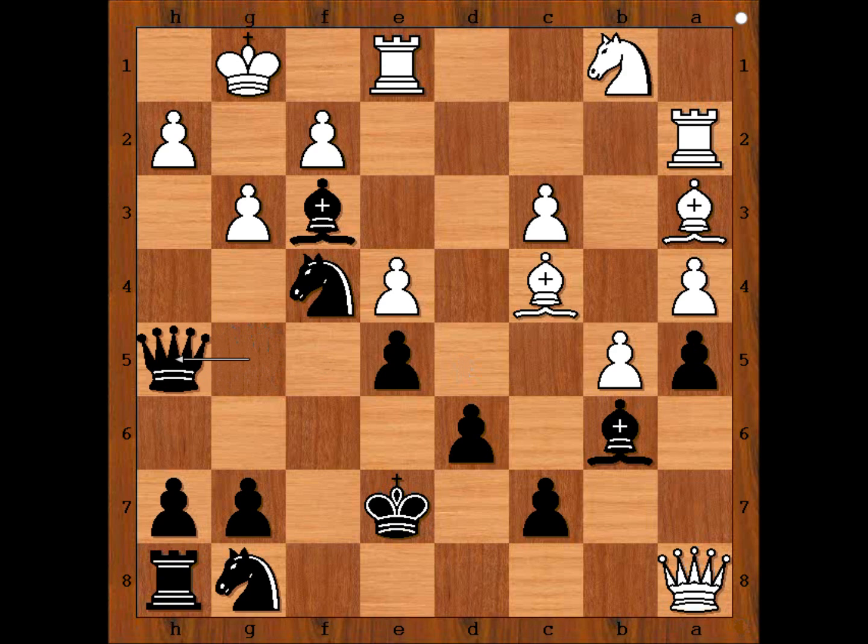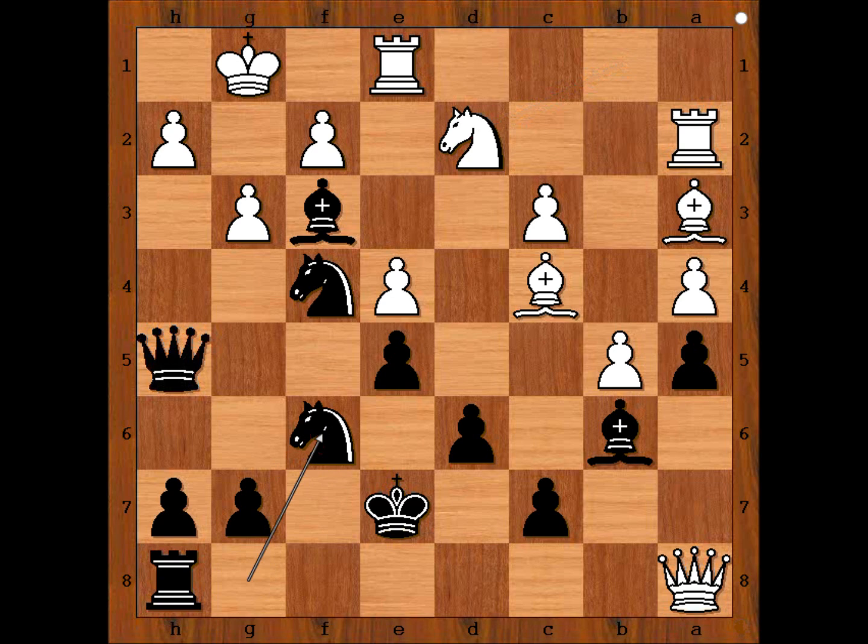Queen to h5. Obviously, the black queen would like to go to h3 and then to g2 checkmate. Knight to d2 — the white knight arrived on the scene, threatening to capture the bishop and save the day for the white king. Black played knight to f6, developing the knight at the cost of a second rook. Queen takes rook — white is better materially, and it would be good if he manages to defend his king.